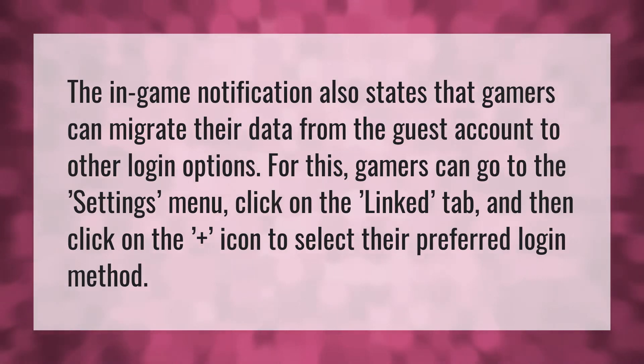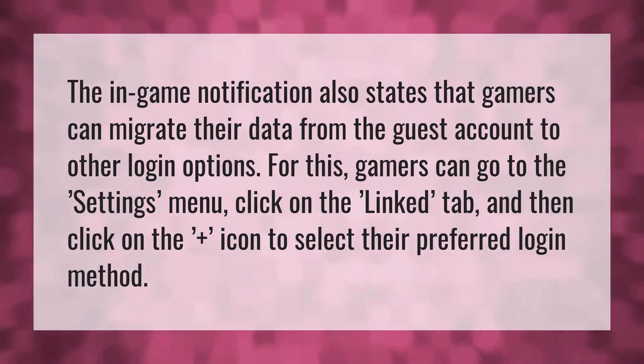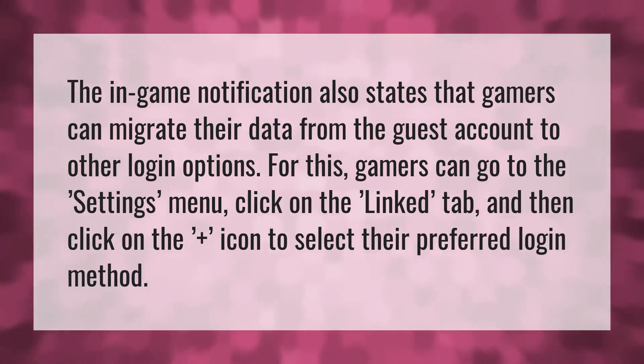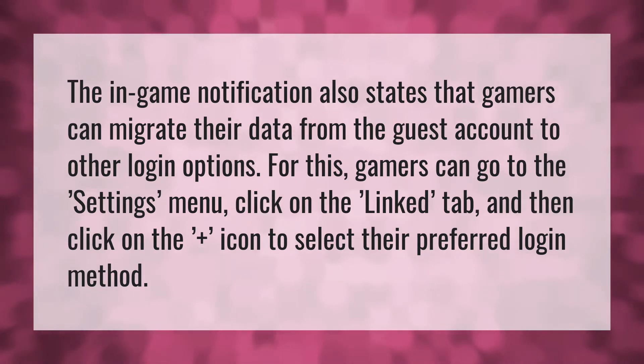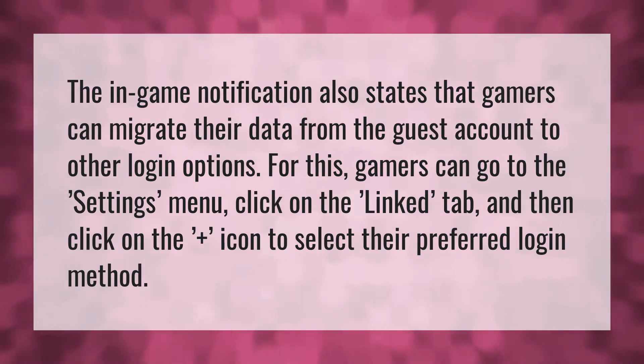The in-game notification also states that gamers can migrate their data from the guest account to other login options. For this, gamers can go to the settings menu, click on the linked tab, and then click on the plus icon to select their preferred login method.